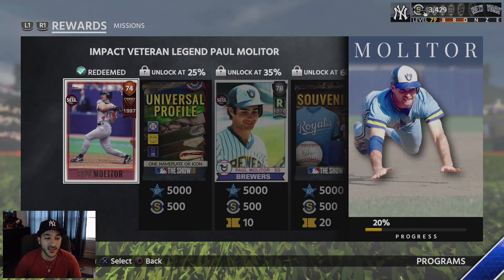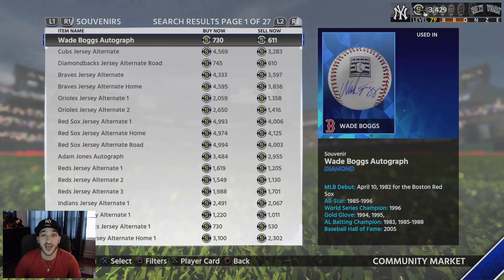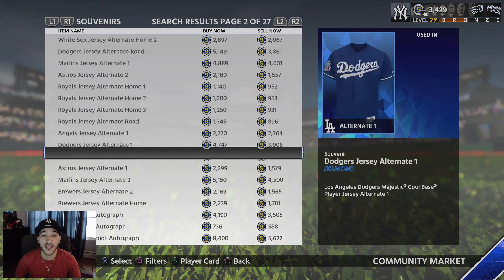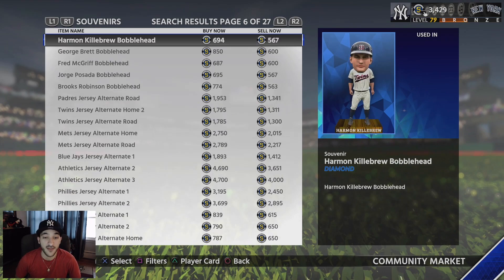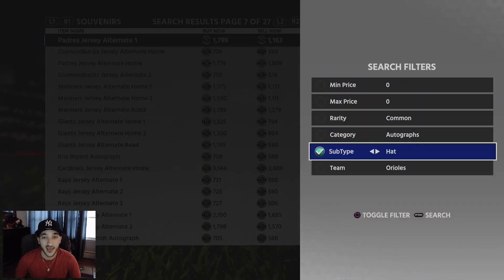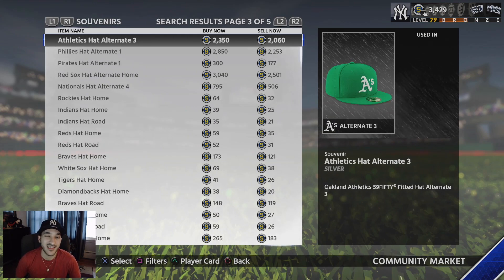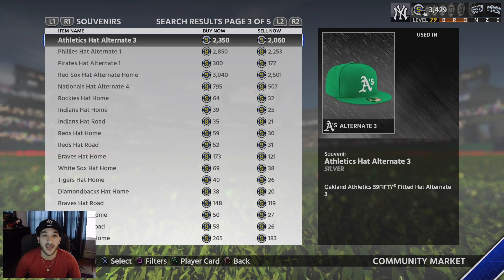Souvenirs pretty much make everything happen — that's the way to complete stuff, which I'm not really a fan of, but that's how the game is. Since souvenirs run the market, if you're trying to make stubs you should probably be flipping souvenirs, because everyone needs them, they're easy to buy, they're easy to sell. That's probably the easiest way to make stubs — find a good price differential and try to make as many stubs as you can. Hats cost 30 to 35k for the full collection at sell-out price if you had zero hats, so it's not worth it just for the cards.